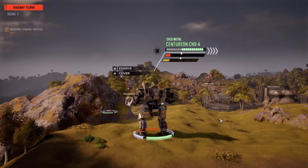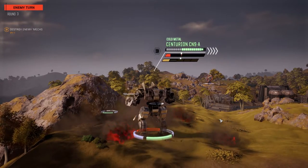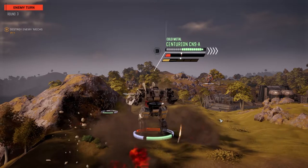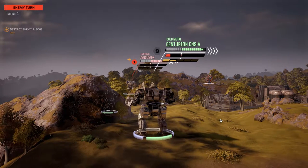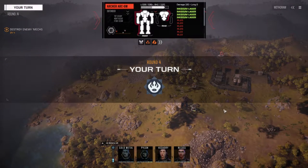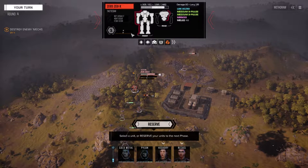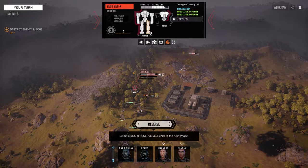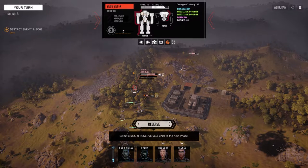We got three Zeus parts, guys! We need to double-leg this guy. That guy's only got four medium lasers left so the Archer's not really a threat, but this Zeus is — he's got MRM 30 and LBX 20. He's got lower internal structure and a triple XL engine, so we just have to torso him. Actually, we want to try and double-leg him if possible.